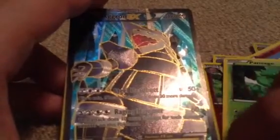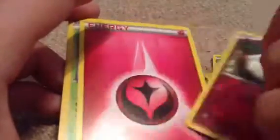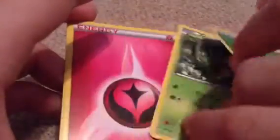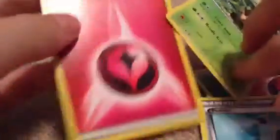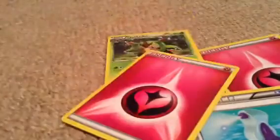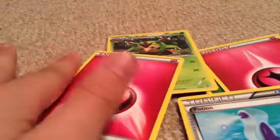I didn't put this in a sleeve because I didn't want to ruin the surprise. Aggron — really cool. I was so surprised when I saw this. But the rest is Grass Energy, Swirlix, Fairy Energy, Weedle, Pokeball, Grass Energy, Chespin, Chespin, Fairy Energy, Potion, Quilleton, and Fairy Energy.